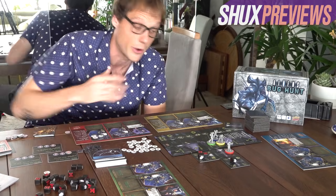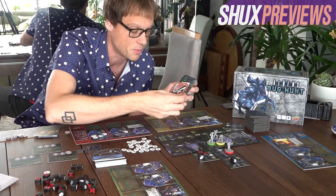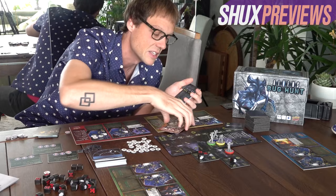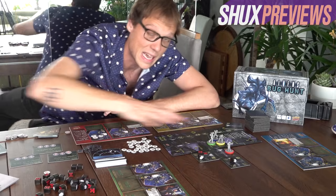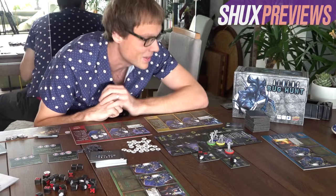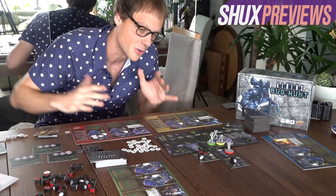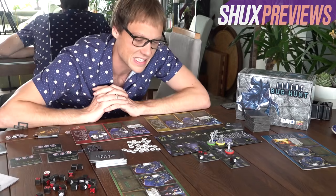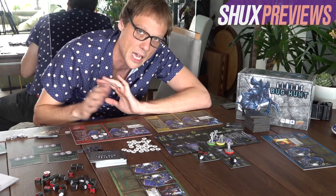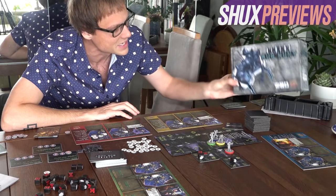Each objective card represents a special buff — by placing objective tokens on it, you unlock uses of that ability, and when you use it you flip the token over to show you're still progressing toward completing the objective. Really that's the whole game: the phase deck determines who goes when — red takes a turn, yellow takes a turn, then aliens spawn and do alien things. Between the dice, cards, and random tiles building out the map, there's a lot of chaos and randomness — exactly what you want in a goofy dice-chucking shooty game in a neat small box. Every component doubles as one thing and another, which continually made me smile.